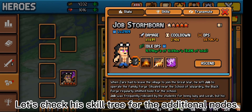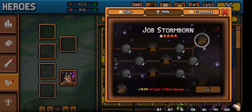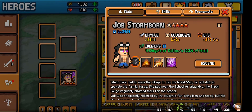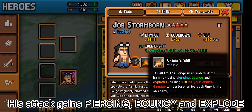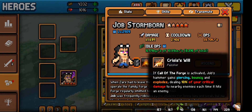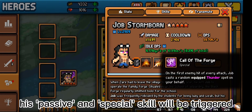Let's check his skill tree for the additional nodes. The end nodes boost your critical damage — both upper and lower end nodes. He also gains a passive skill: his attack gains piercing, bouncy, and explode whenever his special skill is triggered. It will deal a certain percentage of your critical damage to nearby enemies each time it hits, so every time he casts your spell his passive and special skill will be triggered.